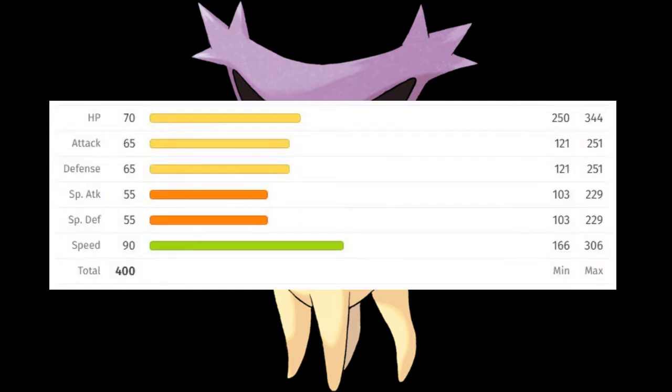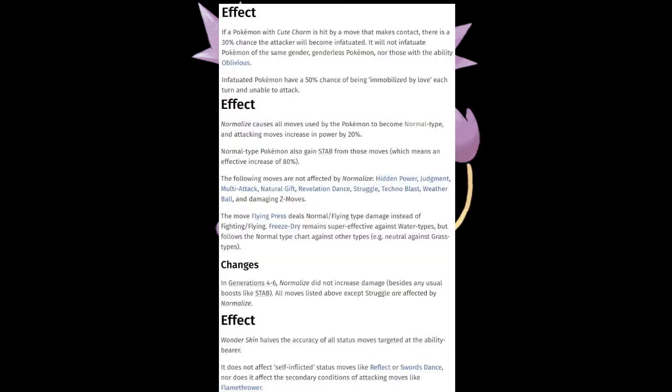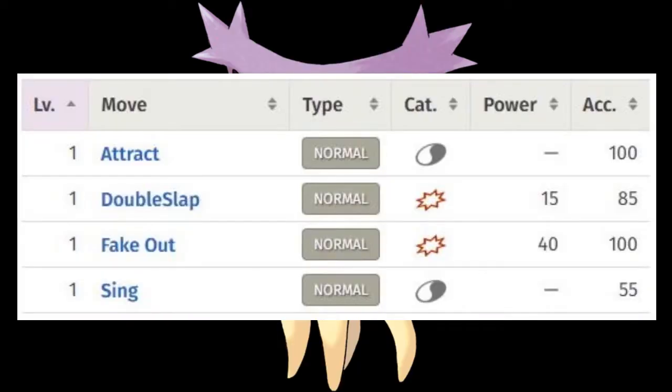It has very reasonable speed, but its other stats are pretty lacking. For abilities, they all seem pretty decent, but I'd say Cute Charm would be the most annoying since switching out is the only way to get rid of it. For level-up moves, it's limited if you start with a Delcatty right off the bat.